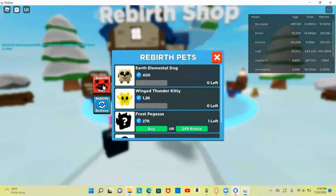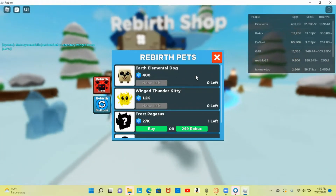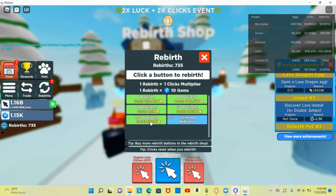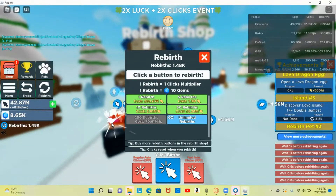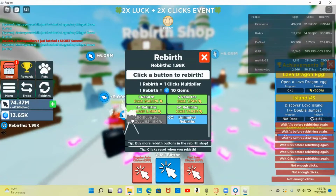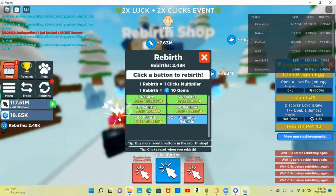Let's see how much this next rebirth button costs — oh, I have enough for it, nice! Now I'm gonna be trying to get the Frost Pegasus. This rebirth only costs 37 million, I got that for days. At this rate I can easily get 250 and I'll be able to get the Frost Dragon in no time.